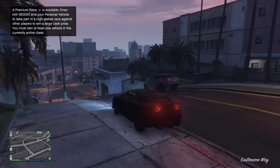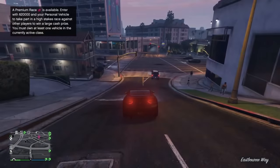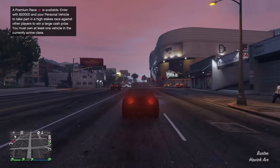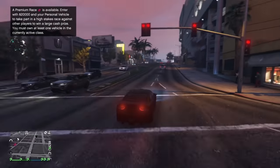The Buffalo performs very well in the Muscle class. I did a drag test at the airport with the Buffalo, the Dominator ASP, and the Gauntlet Hellfire, which are both very good contenders in the Muscle class, and this is how it turned out.